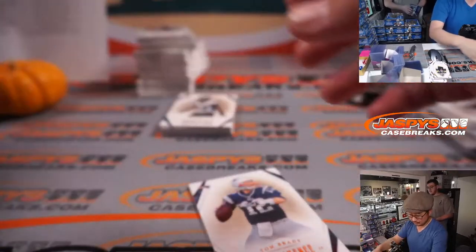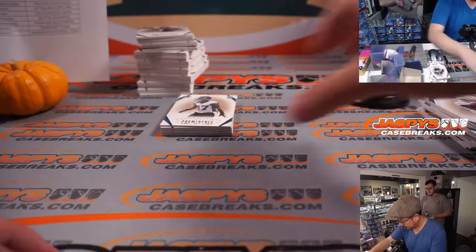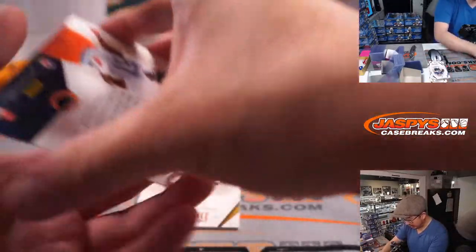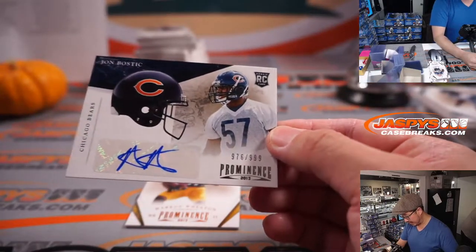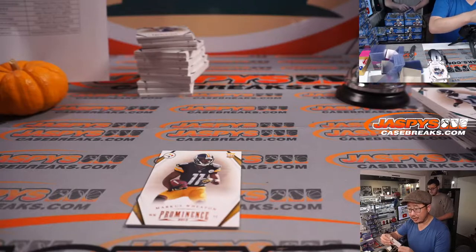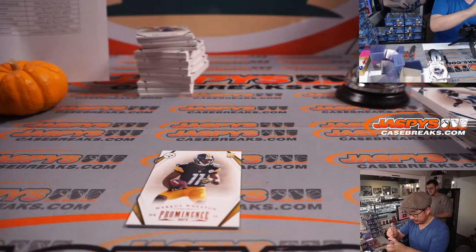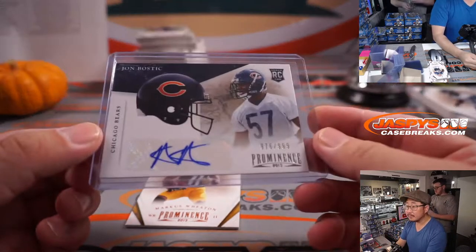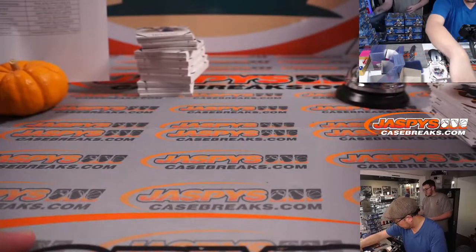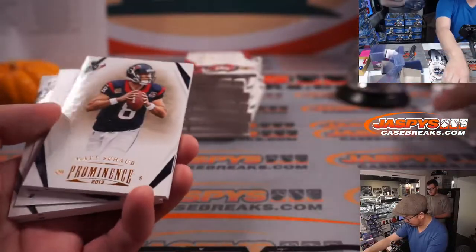Here's a Patriots/Tom Brady/Ben Roethlisberger card at 13 out of 99, and Marcus Lattimore, 41 out of 108 — another San Francisco 49er autograph for Gretchen in the spot she got straight up. We got John Bostic, Bears auto to 999, Chicago — that'll be for David B.